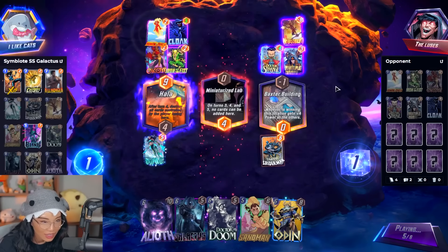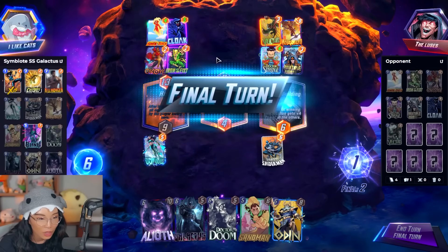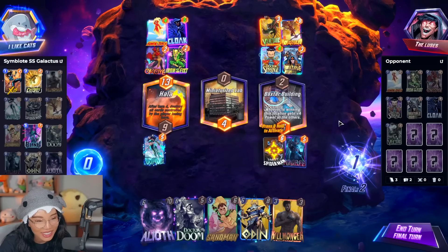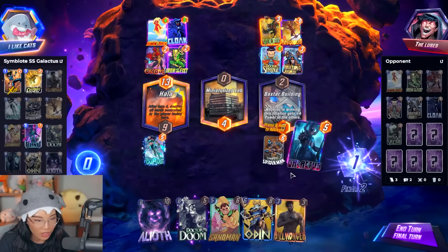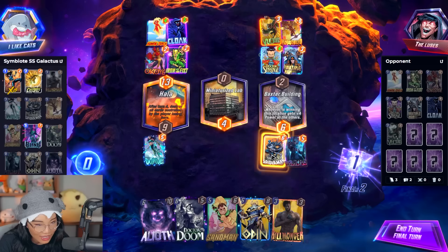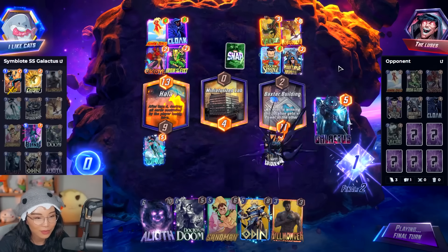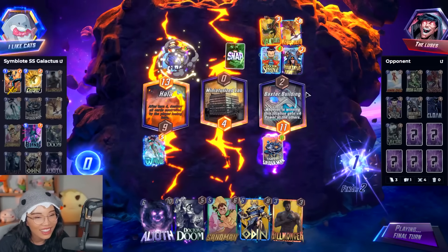Okay, we always win here. There's literally nothing they can do. Don't move Wave — how are you gonna place Galactus with Wave there? Don't move Wave! Come on, let's go. Did I activate? Okay, activated — let's go! Nice Heimdall. Easy clap.